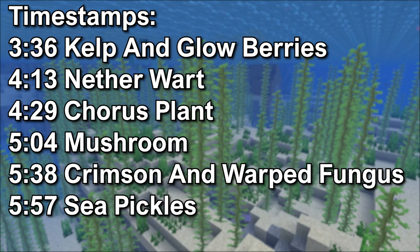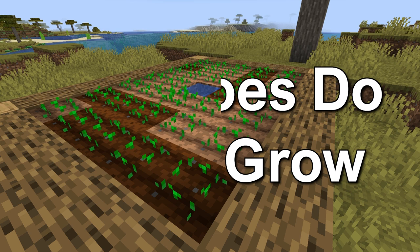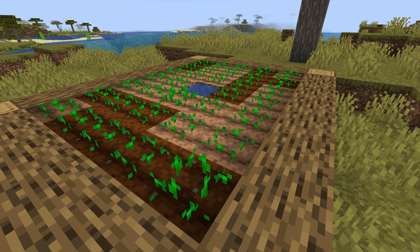How do crops grow? The random tick. The easiest way to describe what the random tick is, is when the block is updated in the game. When the crop receives this, it could advance one stage further depending on the crop.